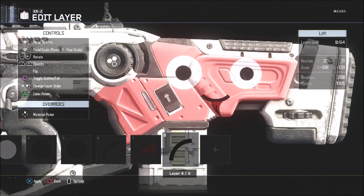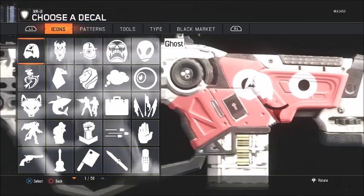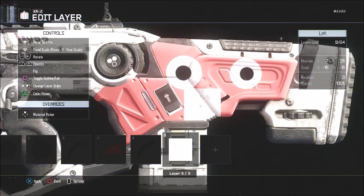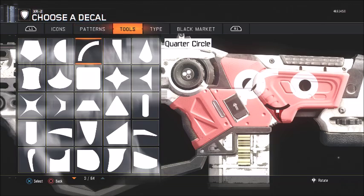And then add a quarter circle and make it black, then minimize it. And then you want to put a tooth — make a square on it, like that. And then you want to put another circle — another quarter circle — and make that black.